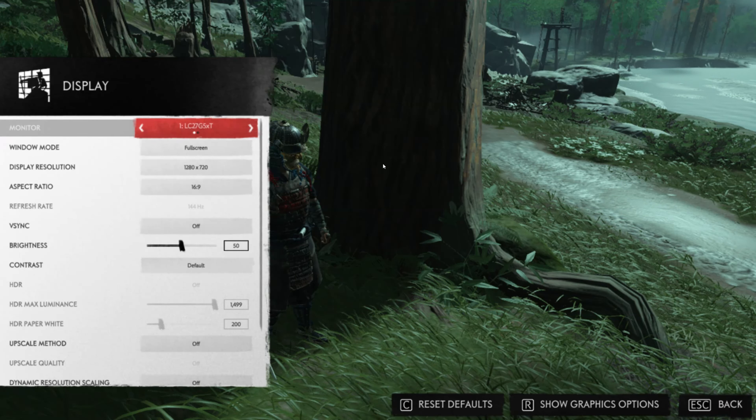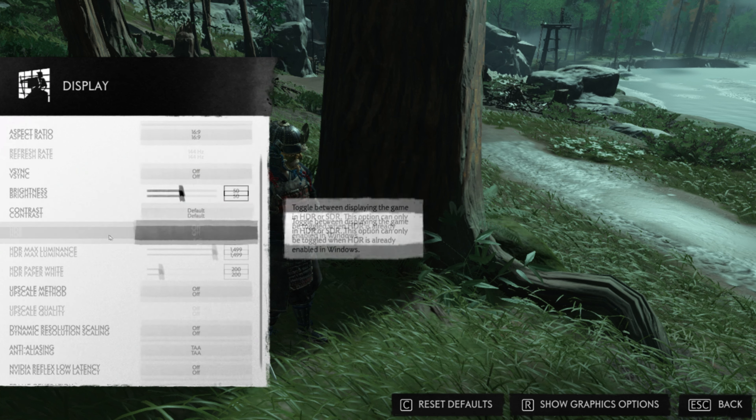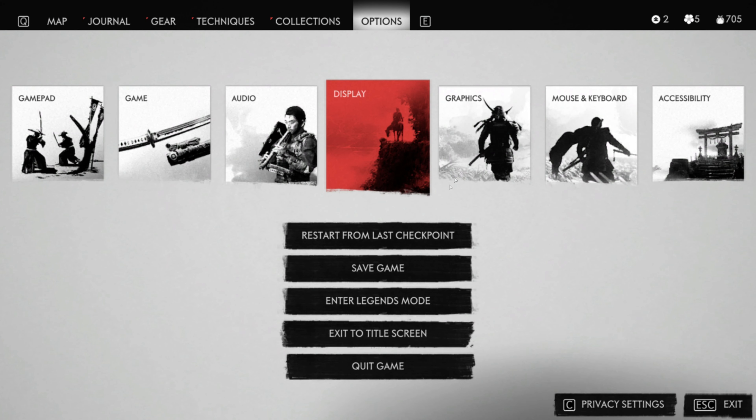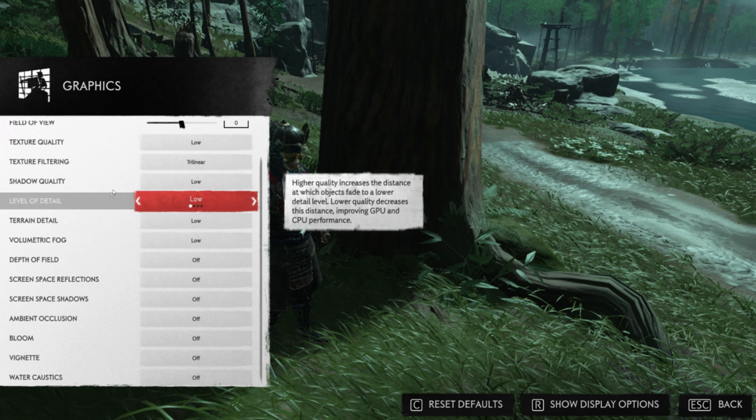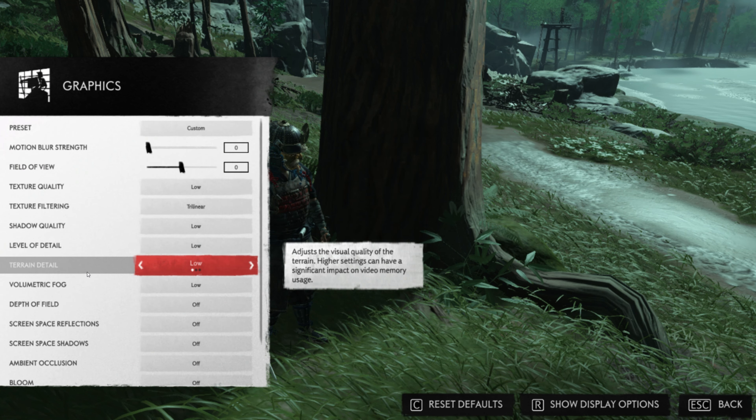Hello everyone, my name is Yellow and today I'm testing the GTX 970 on Ghost of Tsushima. I will start with 720p TAA, going with very low settings — basically everything on the lowest. Leave a like on the video, it really means a lot.